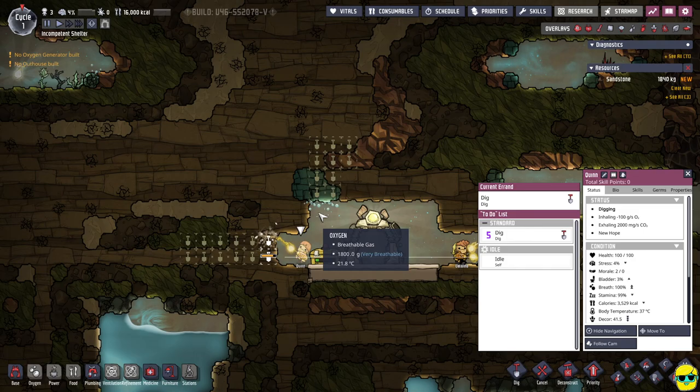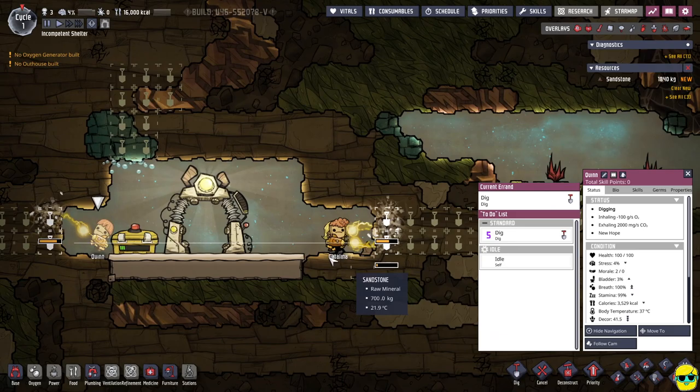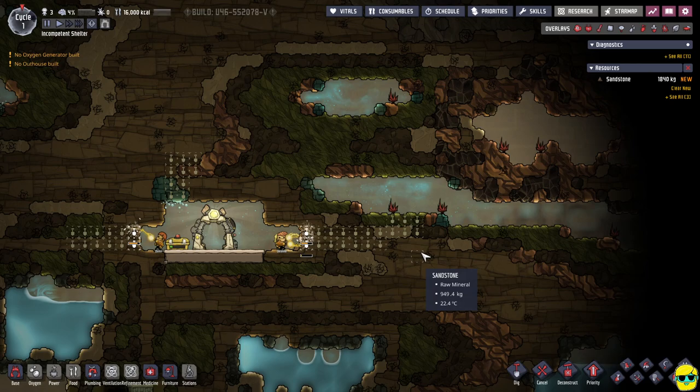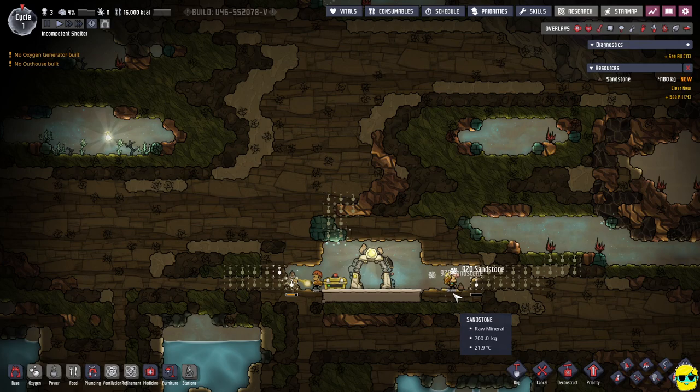So I could select them and Show Navigation... that doesn't really do what I thought it would do. It's like a line across the bottom of the screen — does that just mean it goes through each room that it can get to or something like that? I'm not entirely sure. Anyway, we'll figure this out. I'm going to unpause it. We don't have an oxygenator built and we don't have an outhouse built. That's a problem.